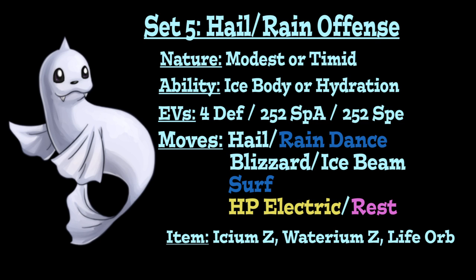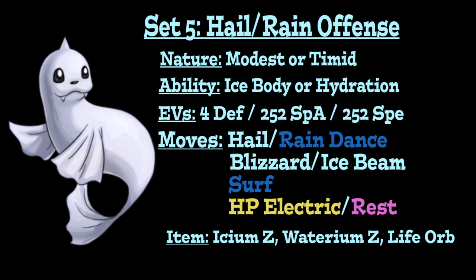For the last move slot, run Hidden Power Electric to cover opposing Water-type Pokemon that resist your dual STAB. Alternatively, run Rest on the Rain variant to work with Hydration, removing the sleep status after healing. In that case, Life Orb becomes a viable item option, since Rest also heals the Life Orb recoil you've accumulated — giving Dewgong more damage output at the cost of the Speed boost from the Z-move item. Either way, Dewgong can be a very effective special attacker in both Hail and Rain.